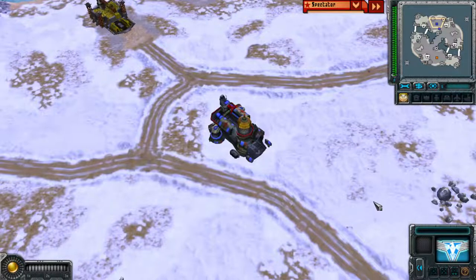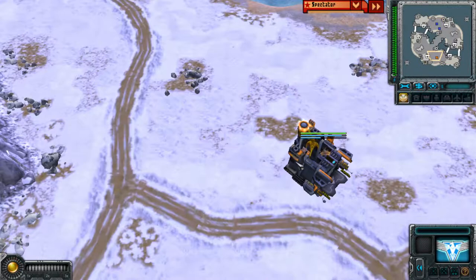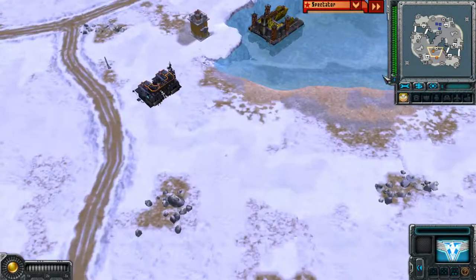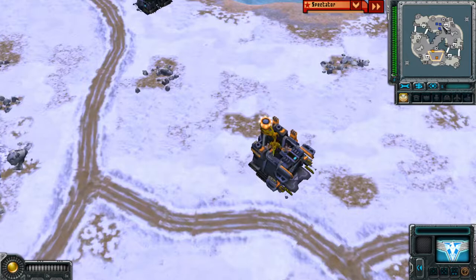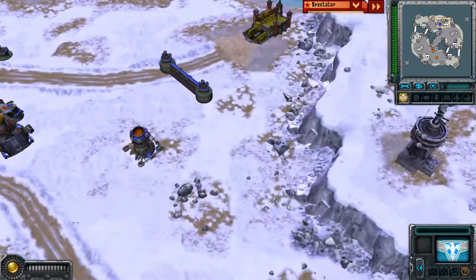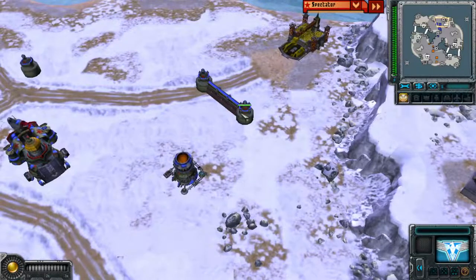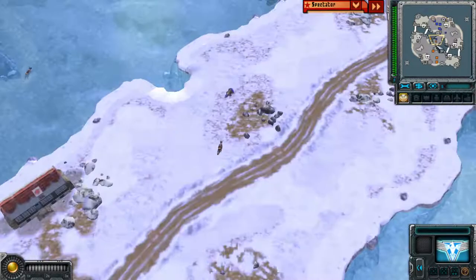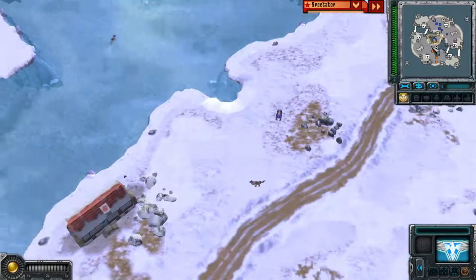Welcome to Red Alert 3. We have Amaranth as the Soviets in blue and Classic No as the Allies in orange. Both factions are starting up, with one faction building walls and a refinery. There are already some dogs and bears on the field.